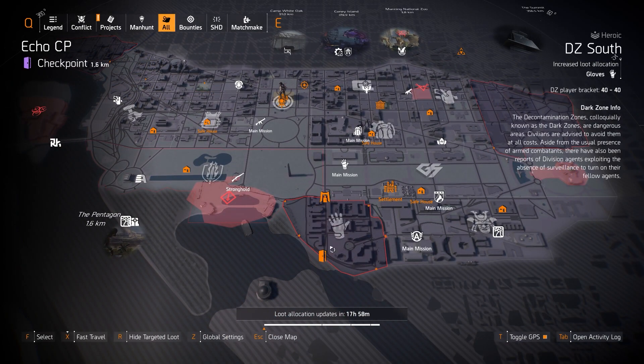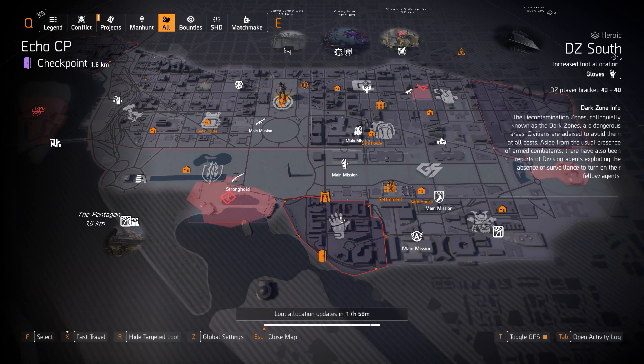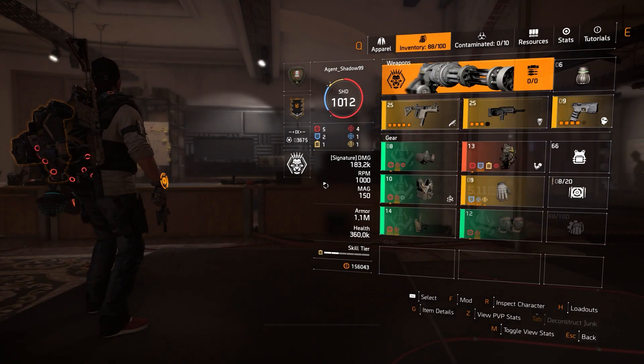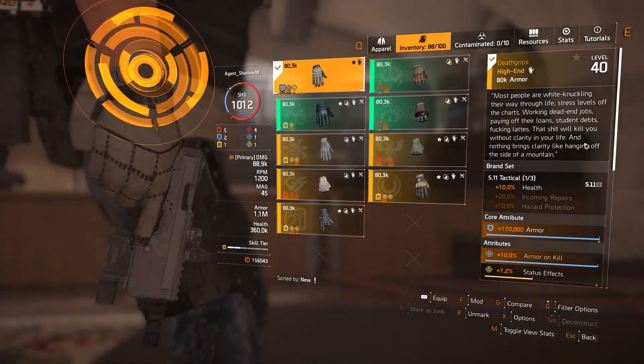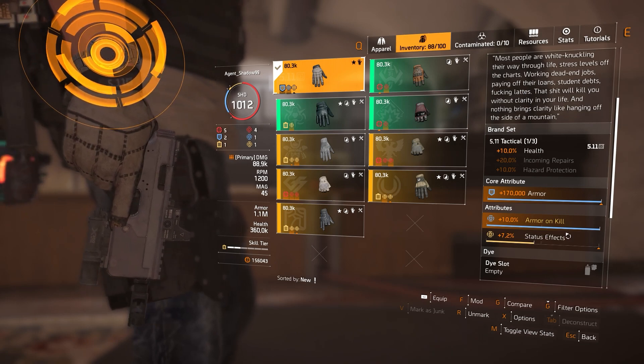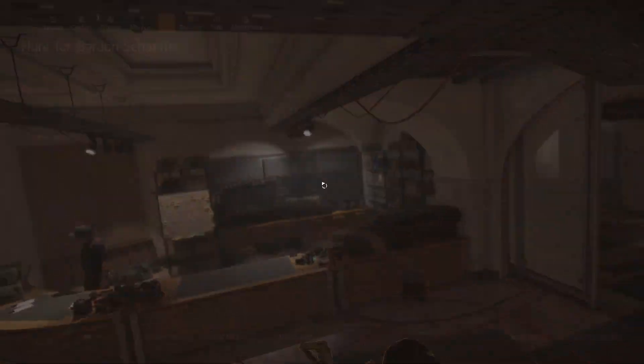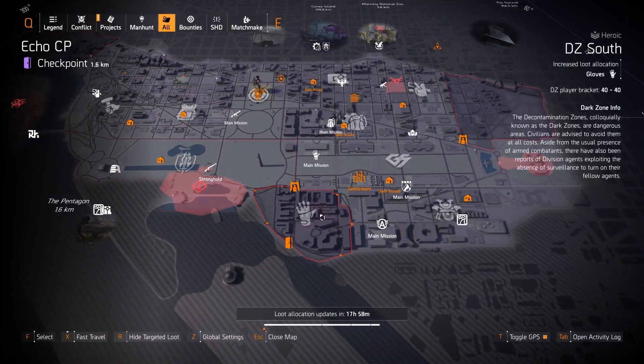In DZ South we do have gloves as targeted loot, and in the vendor we got the Rail Splitter with Perfectly Accurate. It would also really be worth it to farm the Death Grips — the 511 Tactical Death Grips — which come with 10% armor on kill. They go great with a Hunter's Fury set, and they just got buffed from 5% to 10% armor on kill, so definitely pick those up if you can.